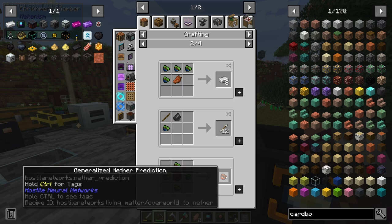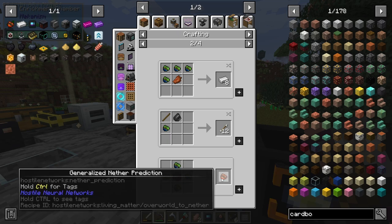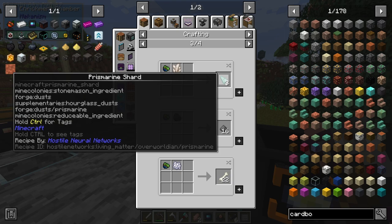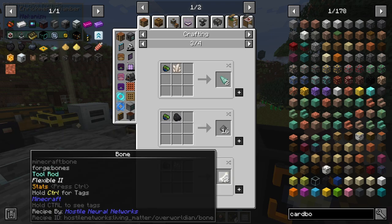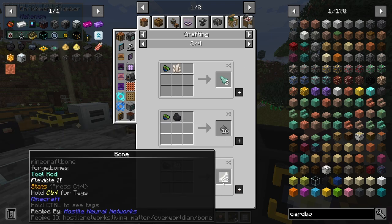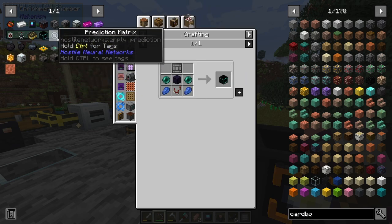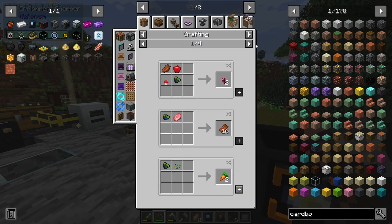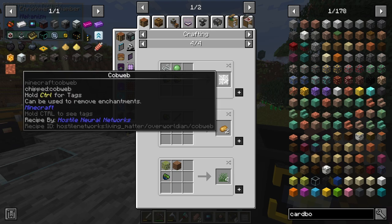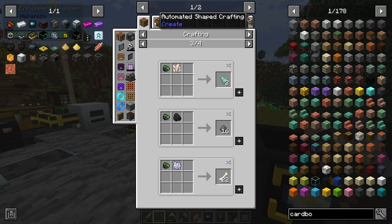Look at this — four of these generalized overworld predictions and a rotten flesh will get you eight iron. That's definitely a profit on top of the prediction matrices, which cost iron. So you've made your iron back. You can make some arrows. You can also make some nether predictions just by adding netherrack — I'll bookmark that because you might be able to make blaze rods out of that. You can make prismarine and gunpowder. One bone meal equals 22 bones — that is genuinely pretty insane.